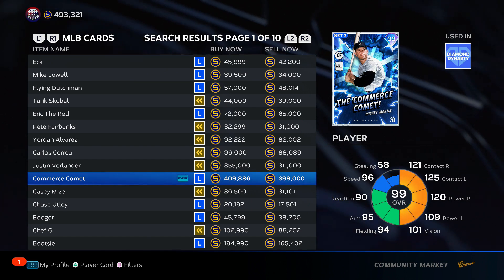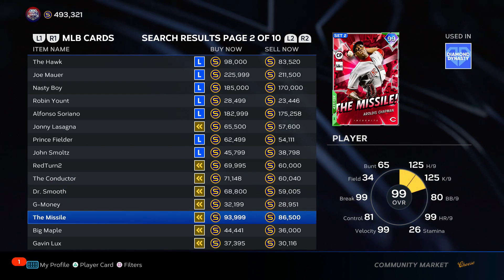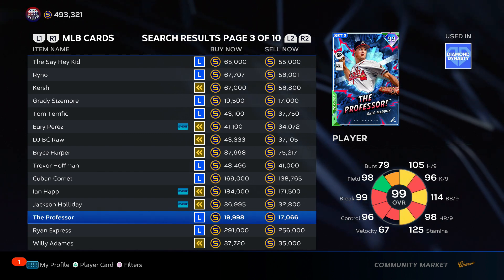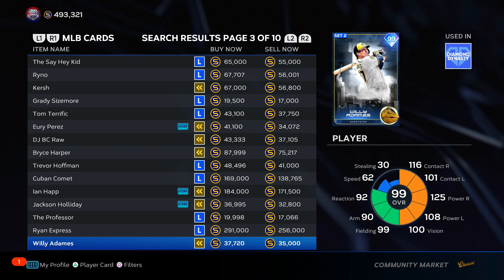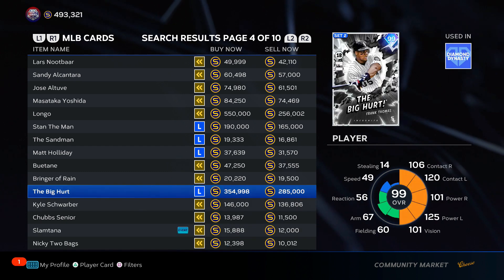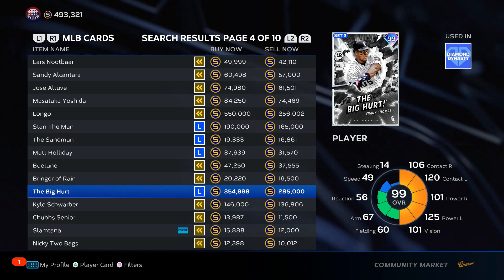Welcome to YouTube, we are back and today it's a tier list ranking — the first one of this kind for Set 2 cards in the show. I'm going through all the 99 overall Set 2 cards and tier listing them. There's going to be S tier, A tier, B tier, C, D, and F — and there's going to be some F tier cards. There's going to be a lot of controversy, let me know if I get your favorite player right. Smash the like button, smash the subscribe button if you want to see more tier lists.